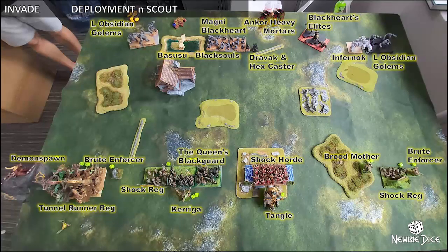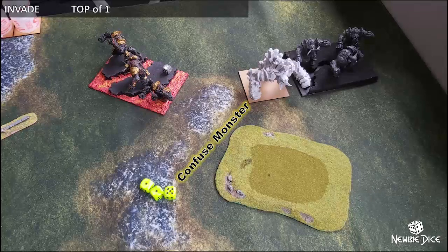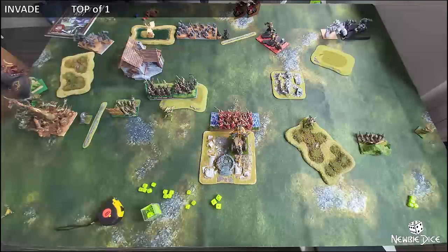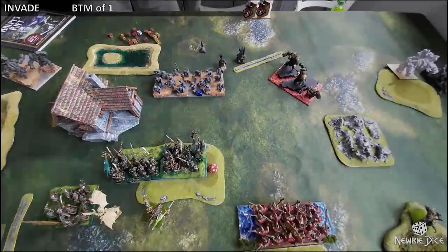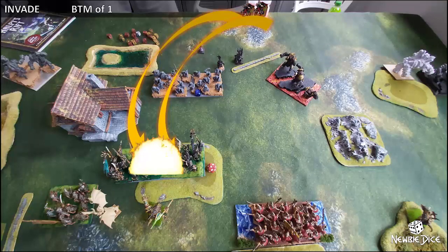With the left having the faster force of the Tunnel Runner Regiment and the Demon Spawn, Karigar hoped to break through the left quickly and swing towards the centre. She had laid the Shock Troops in the centre in anticipation of heavy mortar fire — with their higher nerve, she hoped they would be able to weather all the shooting. Only one Shock Troop horde was in view of the mortars at the start of combat and they were in cover. The Reds won the initiative and took the first turn, moving up quickly. With the magic of the Nexus channeling, it confused Infernoq as it punched the Golems beside him. On the Abyssal Dwarf's turn, they laid magical fire and heavy mortar fire onto the Queen's Blackguard, dealing 9 damage.